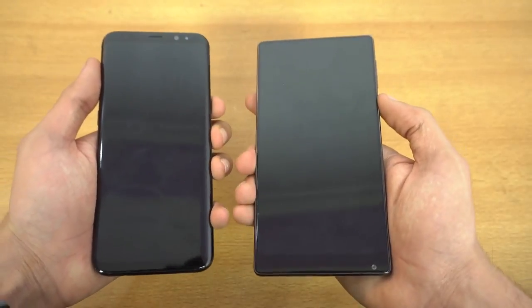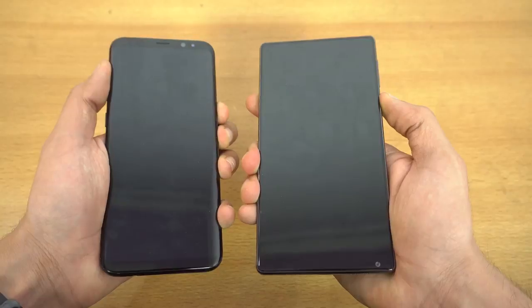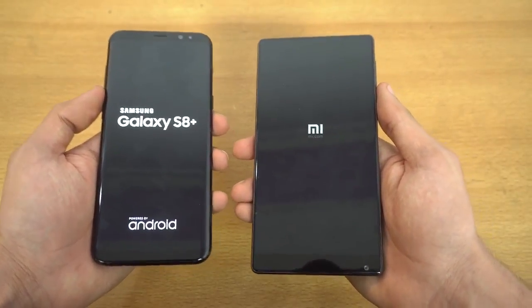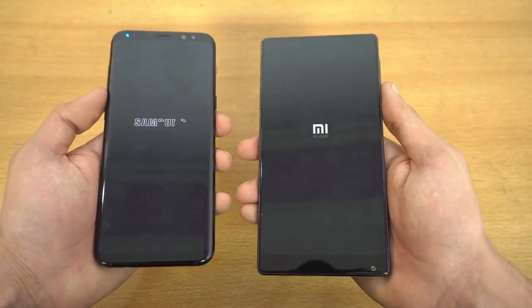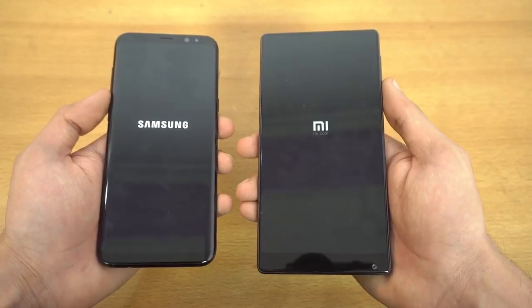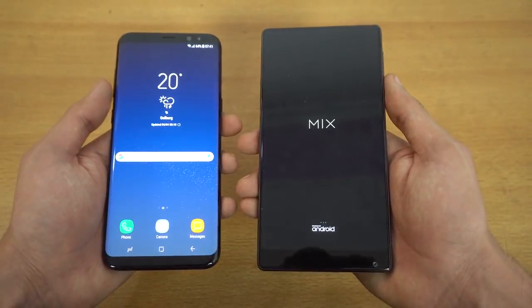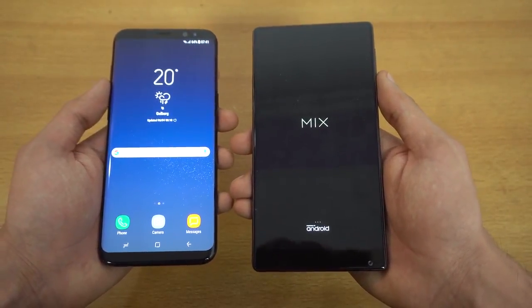Booting up both phones at the same time — three, two, one, go. Wow, this is really a clash of titans. We got six gigs of RAM on the Mi Mix with Snapdragon 821. The Galaxy S8 Plus is faster when it comes to booting up, while the Mi Mix is still taking some time.